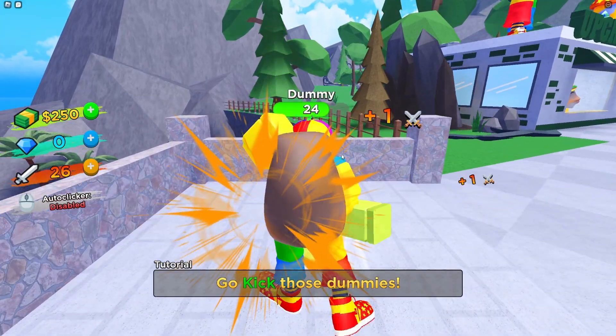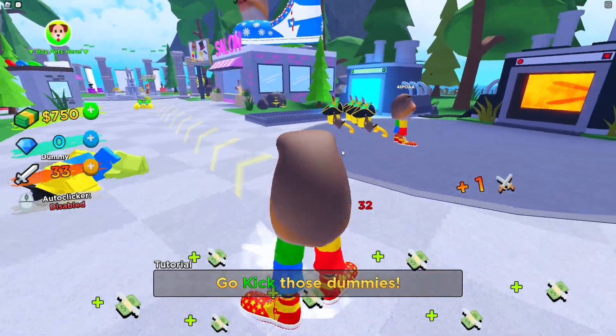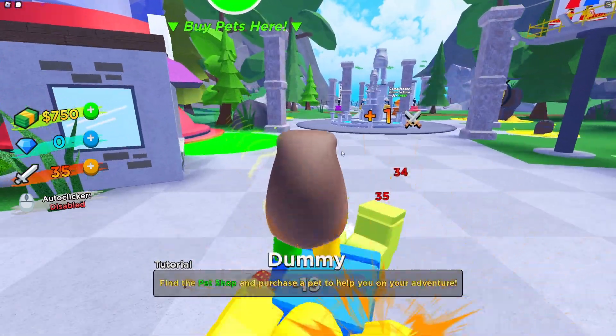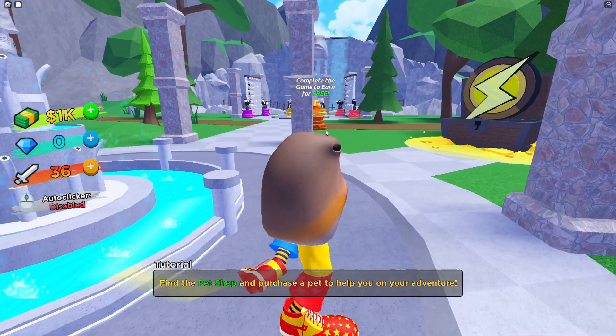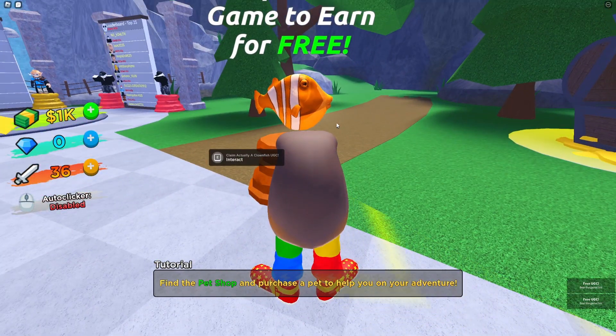Basically you have to beat the game. The way to do that is to kick these guys, get some cash, and you can buy some stuff. It's just like a simulator. Here's the item in game — once you finish it you can get it.